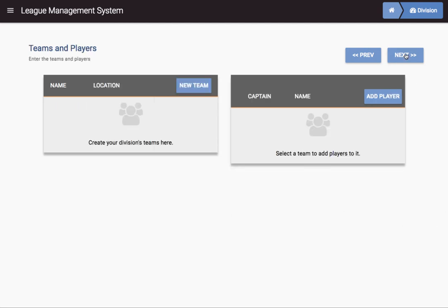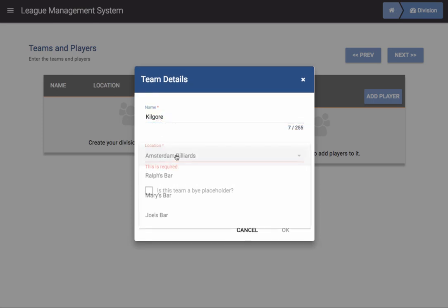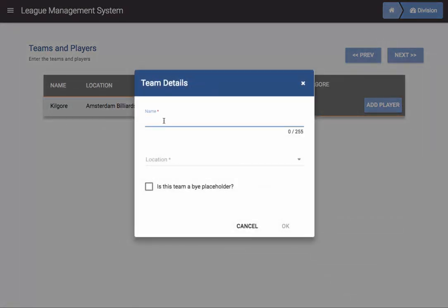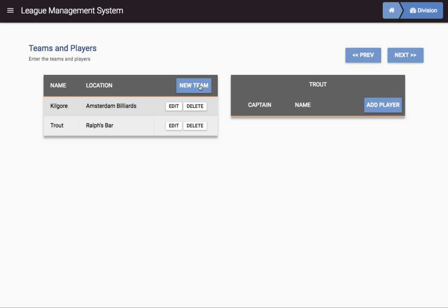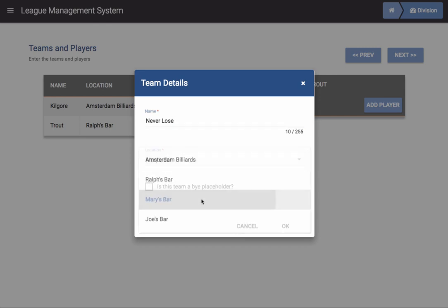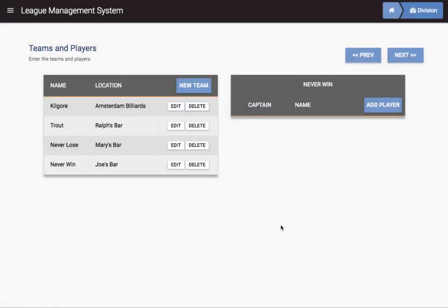Now we've got locations — we need teams. So we're going to create a variety of teams. First we'll create Team Kilgore, and Kilgore plays out of Amsterdam Billiards. Then the next team is Team Trout, who plays out of Ralph's. Then we're going to have the Never Lose team, who plays out of Mary's. And the Never Win team plays out of Joe's.